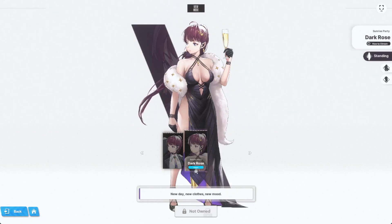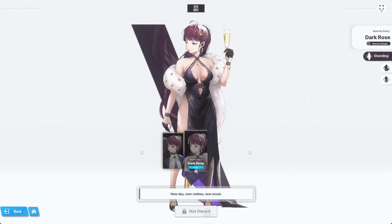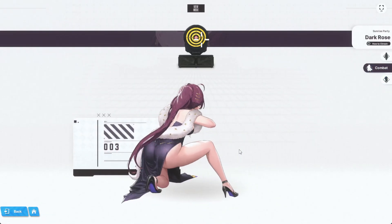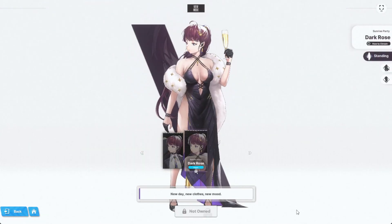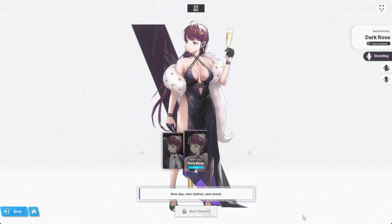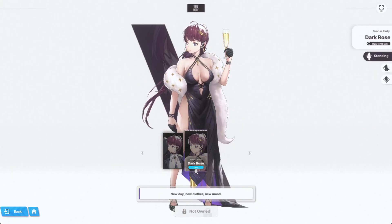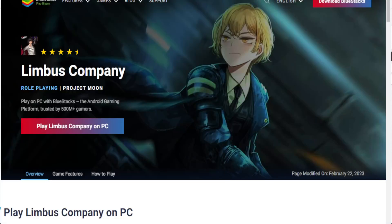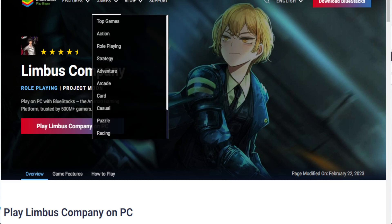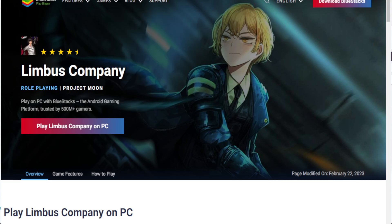A lot of you are very excited for the Nikke dollar skin giveaway. The skin is coming out on the 3rd of March. It's very easy — all you have to do is download BlueStacks, try out Limbus Company using my affiliate link down below, take a screenshot of the Limbus Company background with your BlueStacks window, and then post it on my Discord. That's it — I'll have a link below and you'll be eligible.